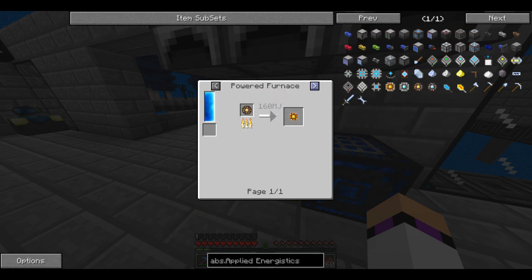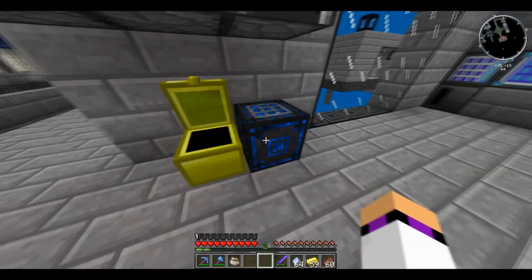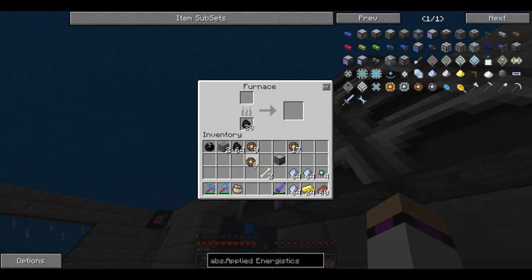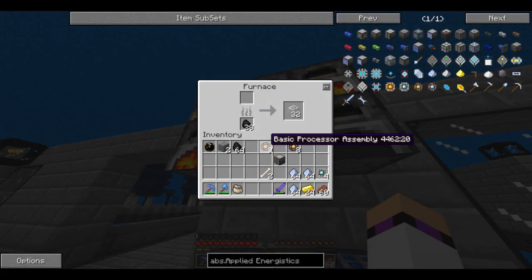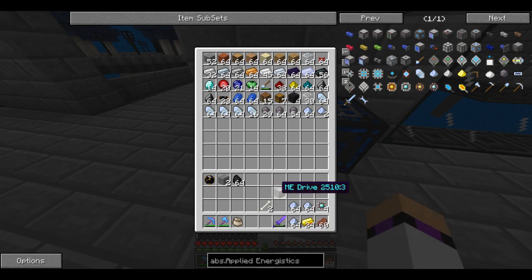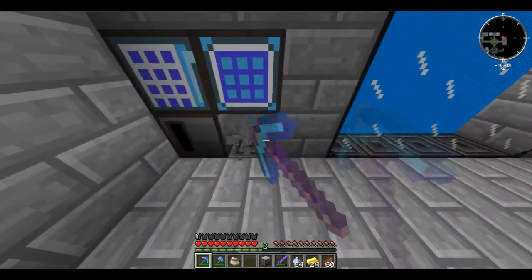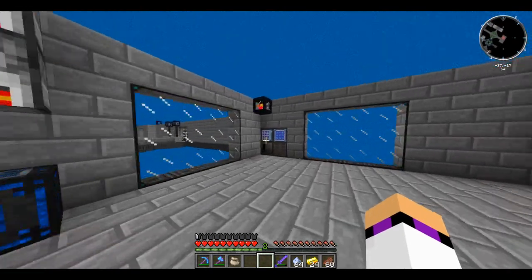We need to now work on our ME chests. ME chests need a conversion matrix, which means we're going to need more basic processors. I can't remember how to make them — gold. We've got gold, so let's get ourselves some basic processor assemblies. Going into basic processor assembly — question mark. I'm going to store a couple of these in there — probably about ten of them. We'll split these. Two, nine, eight — let's take the glass out and put the glass in. An ME drive — I'm not sure if we're going to use an ME drive system yet, but that's actually going to go right here. Might as well put the drive there as well.